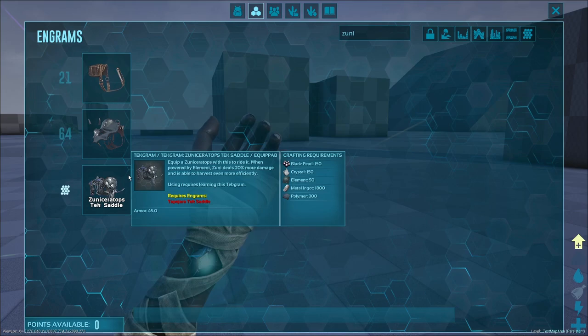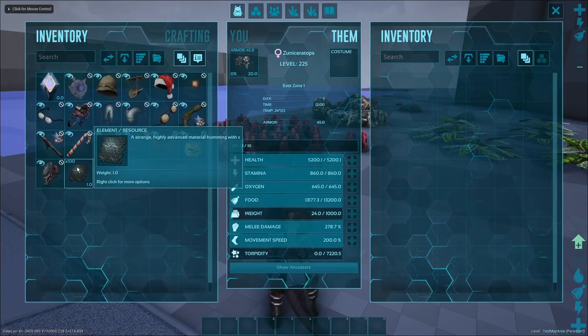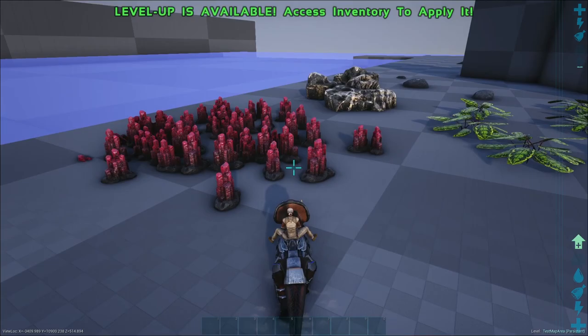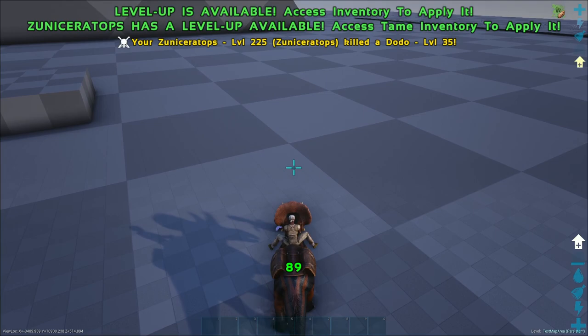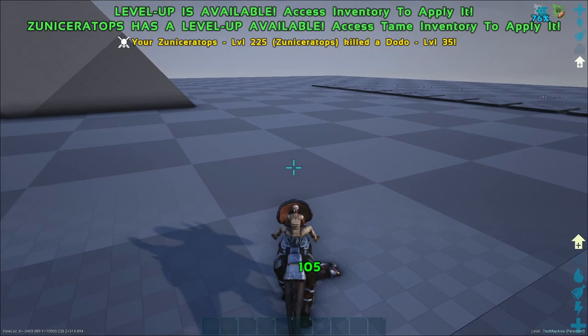The final saddle is the Tech Saddle. This is unlocked at level 105 and requires the Tech Tapajara Saddle. At the cost of element, you can use your Zunoceratops to harvest harder materials at a significantly better rate. Left click does the basic head attack. Depending on the different saddle you use, this will do more or less damage, as well as gather different resources.